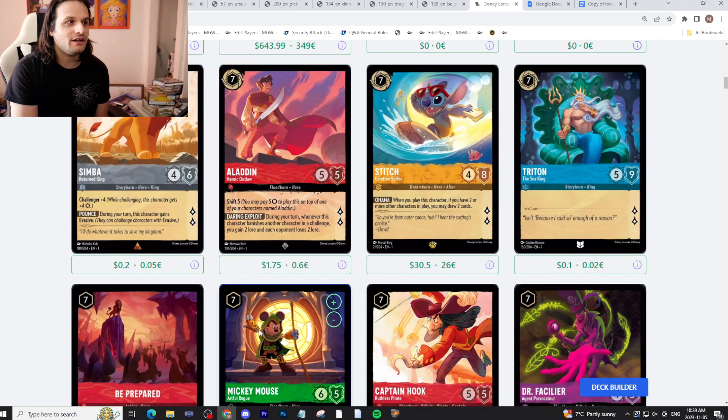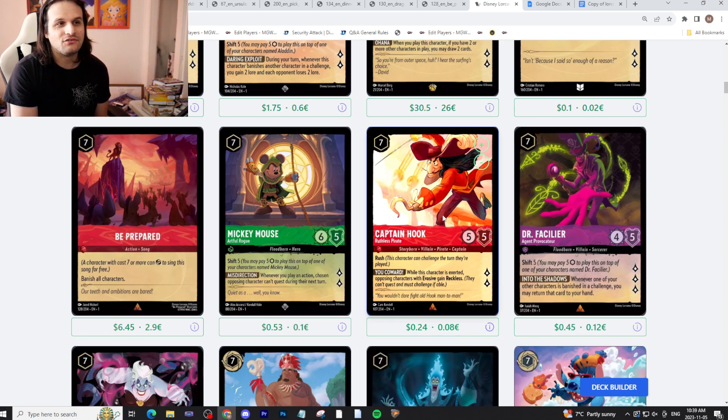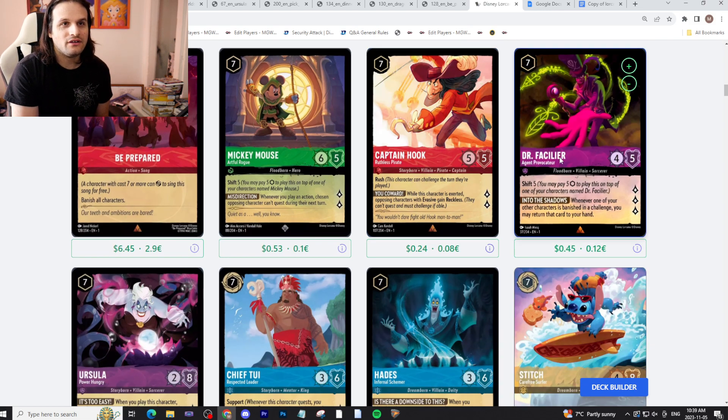Continuing down the list: Aladdin could be a good card, Stitch is good, Captain Hook has Rush so maybe it comes into play and does work. Dr. Facilier is interesting — it seems gimmicky, but say you have a Facilier on board already and you use Mufasa to run into something. It gets banished in a challenge, you return it to your hand, and you get to do it all over again. It's slow, but it works. Though it seems really really convoluted.